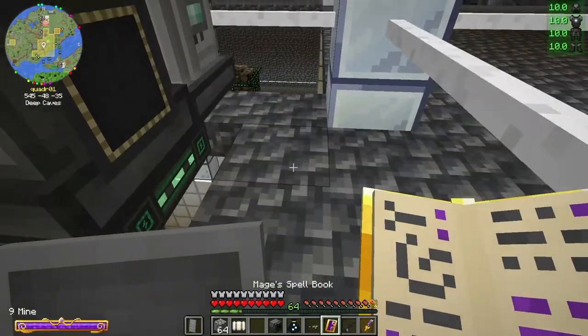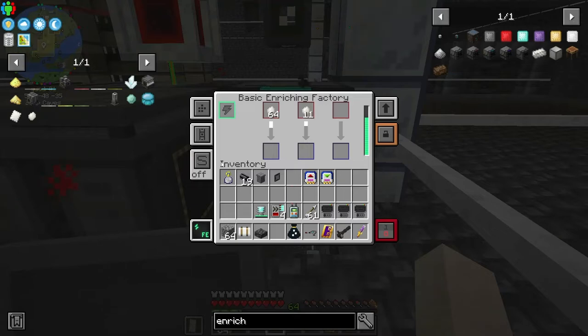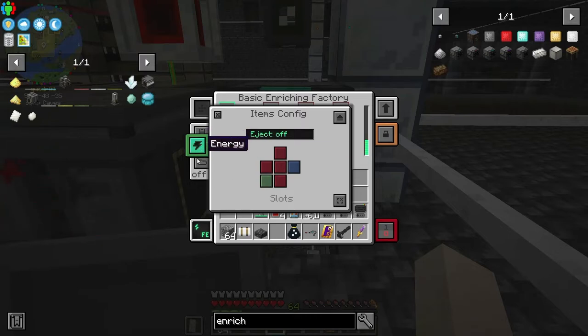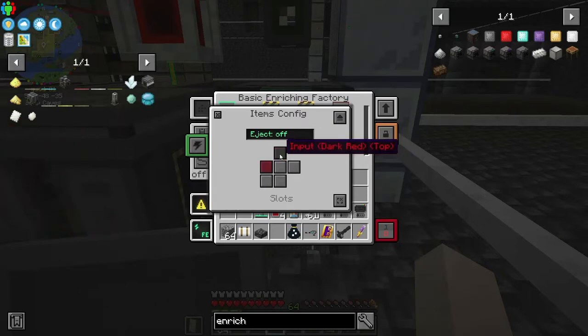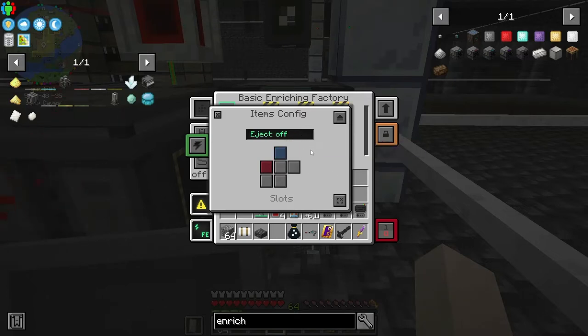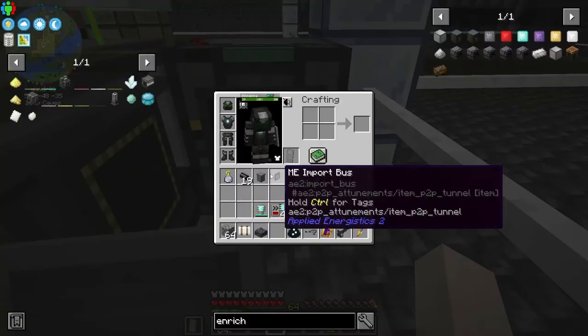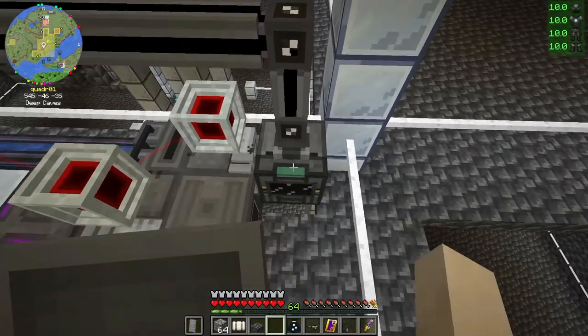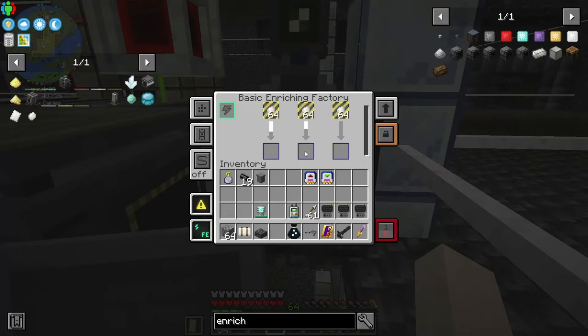Good deal. So now we need to put this guy — it's so funny that he doesn't even have power, I just made him. So apparently the items — let's just clear it. We do want input over here and I think maybe output out the top. So we can put our — look, we're already getting the HDPE sheets. We can just put our import bus right there. Put our acceleration cards back in — and then it's taking in the HDPE sheets. Nice. I figure we have HDPE pellets in there already.